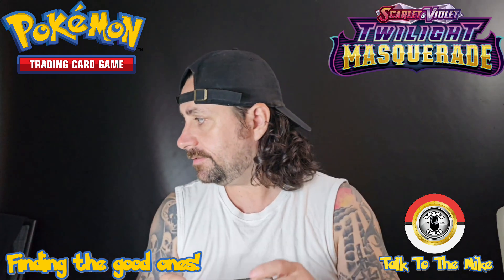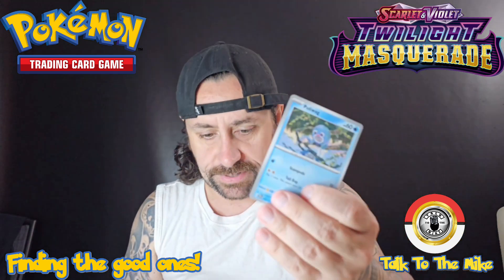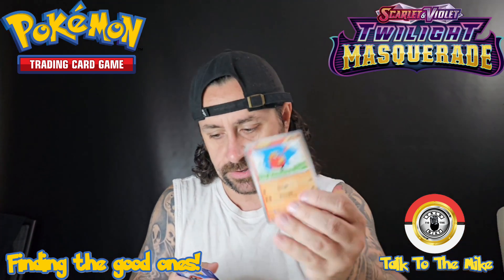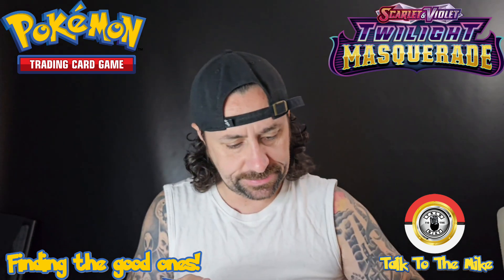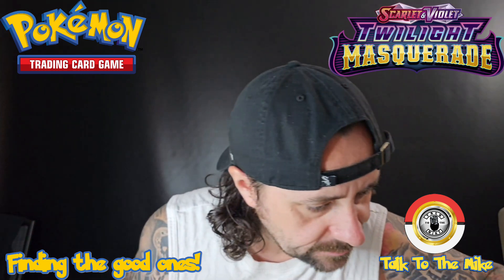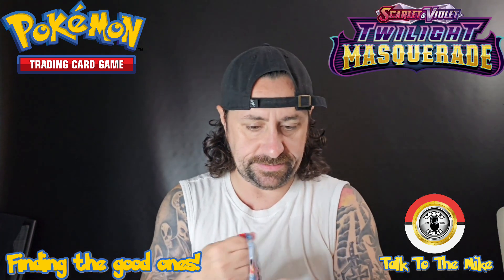Alright, cards come on out — Poliwag, Ambipom. Dewakui, Corpish, Love Ball, Skiploom, Bellibolt, Bulshrew, reverse holo, reverse holo, Girafarig full holo, Kinglo — Chingling — and basically nothing in that one yet. We got one sleeve-worthy so far; not too bad.